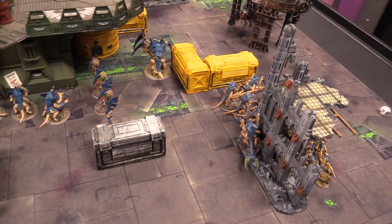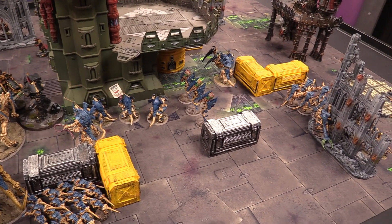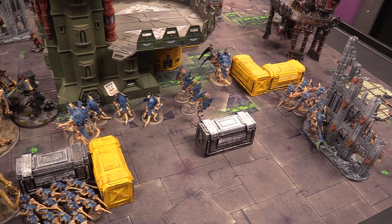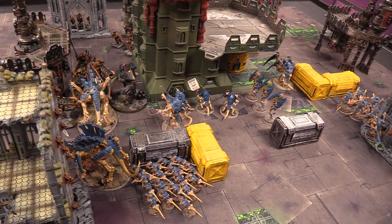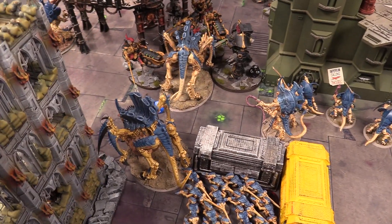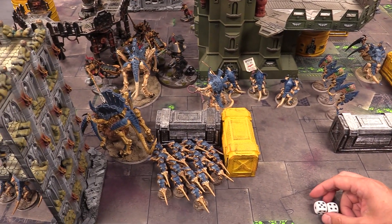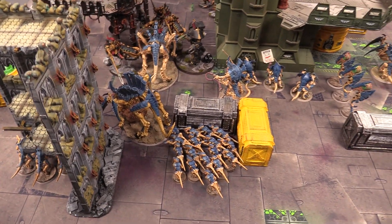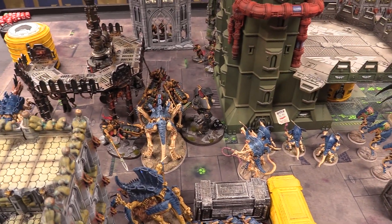Josh's Sagittarum squad fires toward the Tervigon for chip damage — only four shots in rapid fire range hitting on twos, rolling sixes, but with Trajan's support minimal wounds get through. The other bike squad fires on the Warriors across the board in two volleys, achieving twelve wounding hits looking for four-up saves. Two Warriors die and one is on one wound. The bike captain puts a single shot into the Hive Tyrant — strength eight versus toughness eight, wounding on sixes — one wound but it's saved.